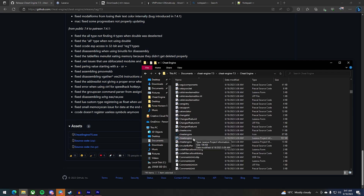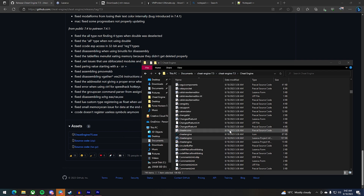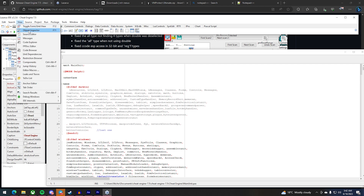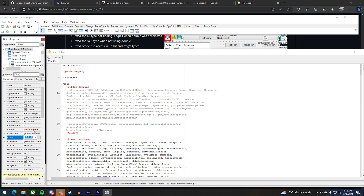Go back into the Cheat Engine folder and scroll down until you find the Cheat Engine file with an .lpi extension — do not double-click it. Wait for it to open. If you see the same thing as me, just press Start IDE. If you don't see the Object Inspector, go to View and then open up Object Inspector.